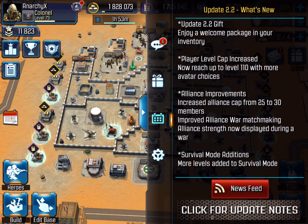First, they're going to give you guys a gift in your inventory, so make sure you go open that up and see what you have. We also have a new player level cap — you can now reach level 110. For those who already hit the previous maximum, you can now go to 110. We also have an alliance update: the member cap has been raised from 25 to 30, so you can now allow five more friends into your alliance.